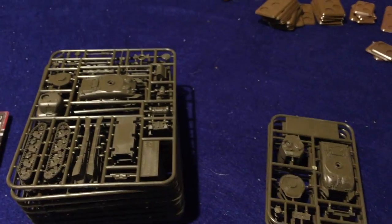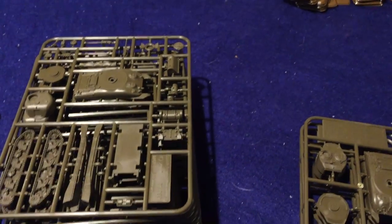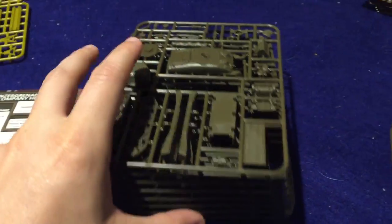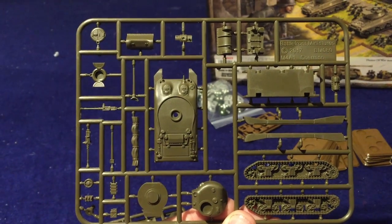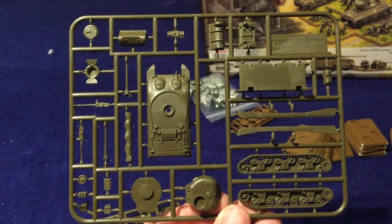We've taken everything out of the box, and let's take a look. So first off, we're going to start with our Shermans. We have a stack of eight cast-hull M4 Shermans here. Let's see if I can give you a solid look at the sprue. You've got that cast-hull with the small hatches there — 75mm turret, 75mm cannon.